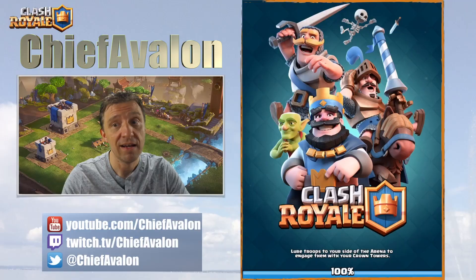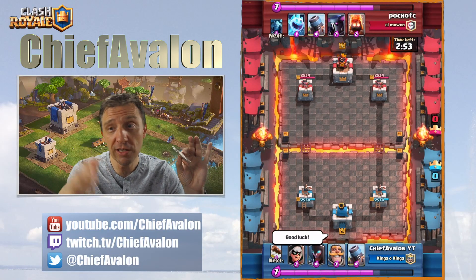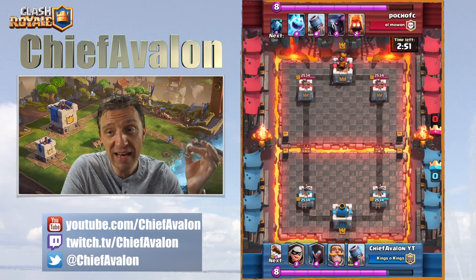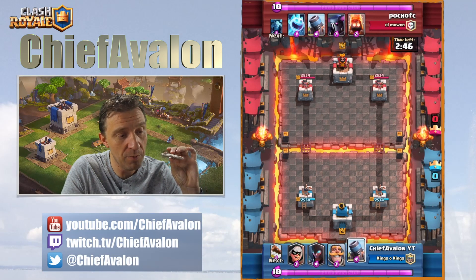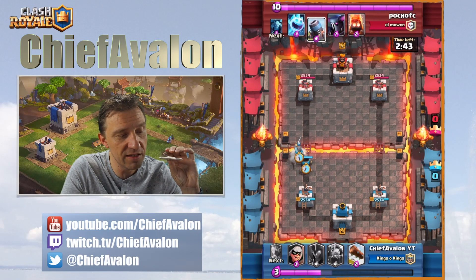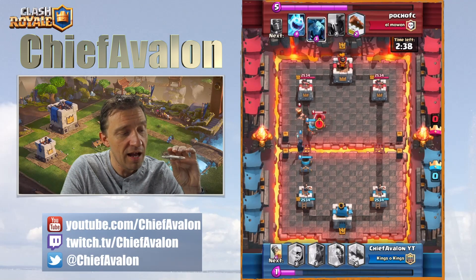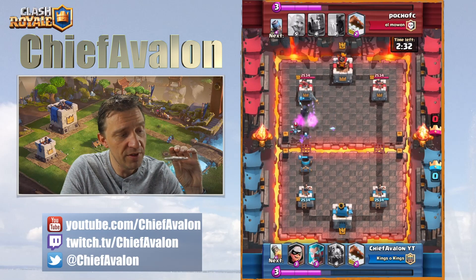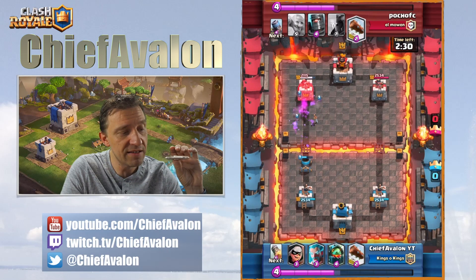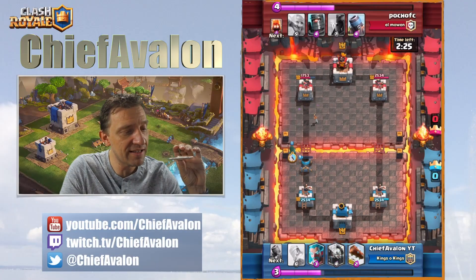In the second battle I actually counter an opponent with minions — and you'll see this in the other battles too. The minions are actually the worst thing to battle against with my deck. I really struggled most against minions because I'm not that good at defending air. I actually switched my arrows for the inferno dragon, so I'm not really able to defend against minions that well.